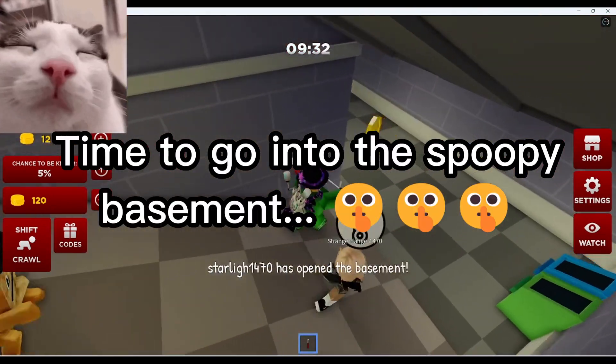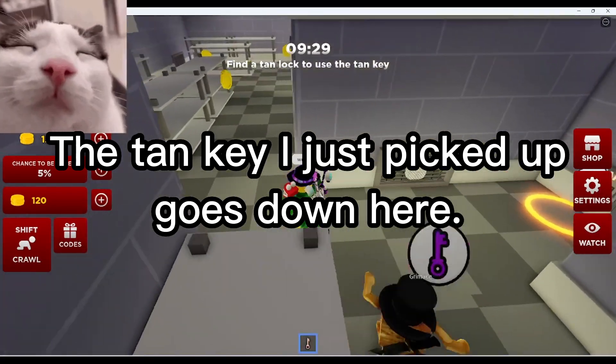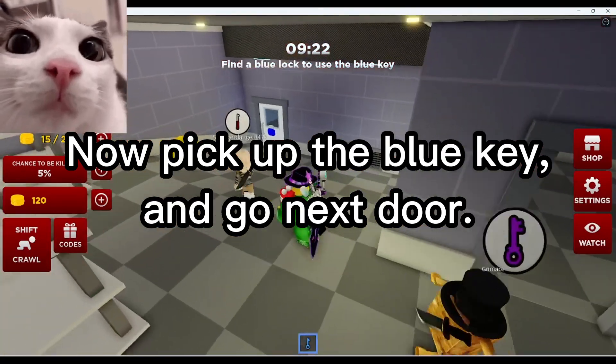Time to go into the spooky basement. The tan key I just picked up goes down here. Now pick up the white key and go next door.